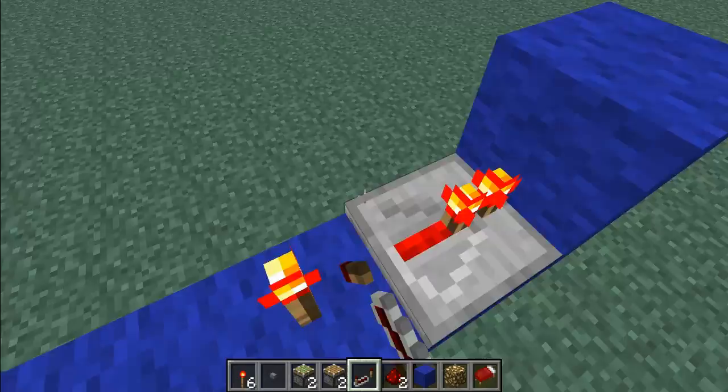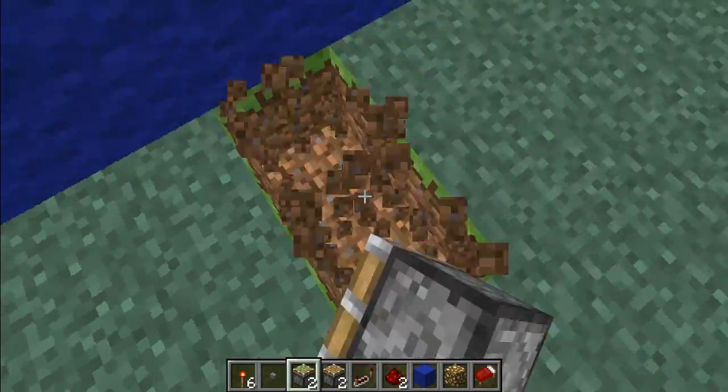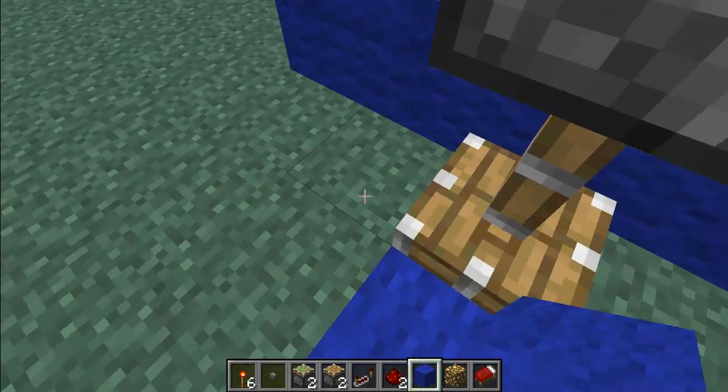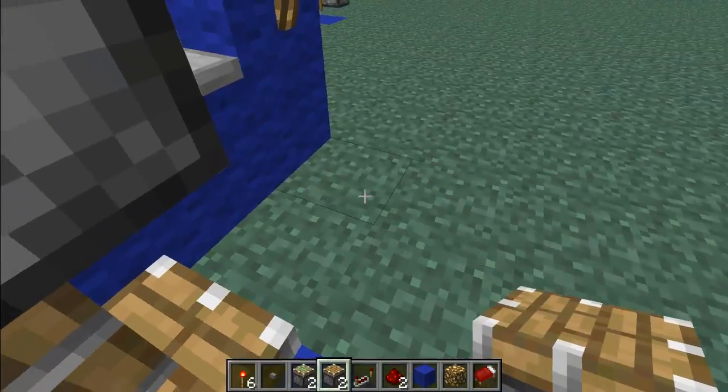You put a torch in the middle, two repeaters, torch, torch, dig a two wide hole, piston, glowstone, and then you're going to place another block right there, doesn't matter which side.